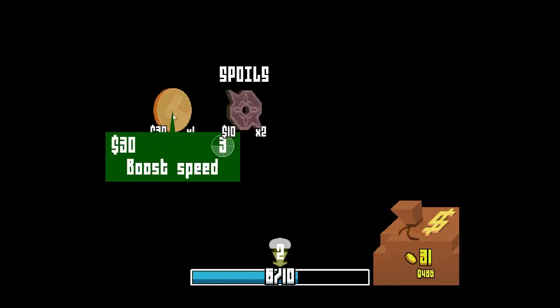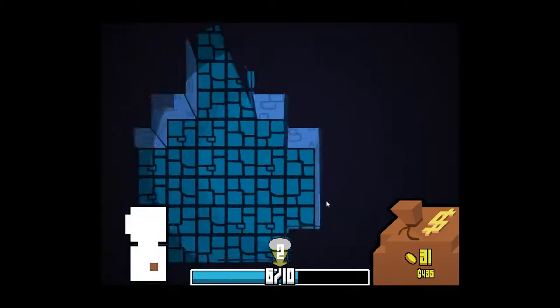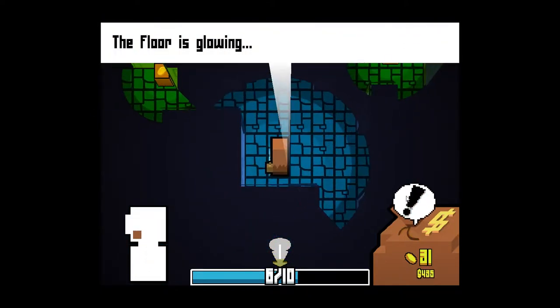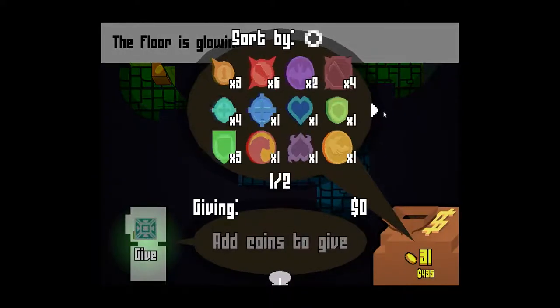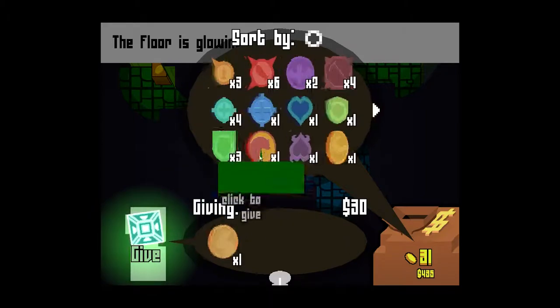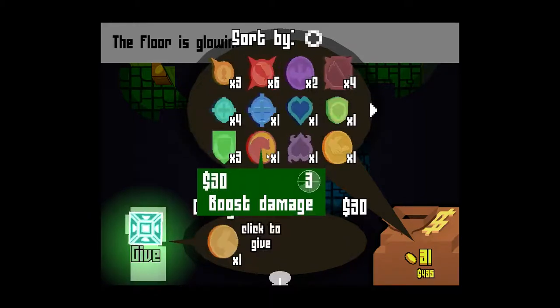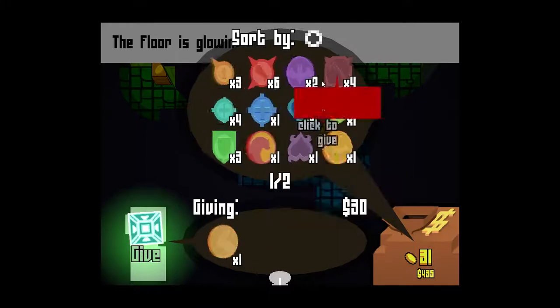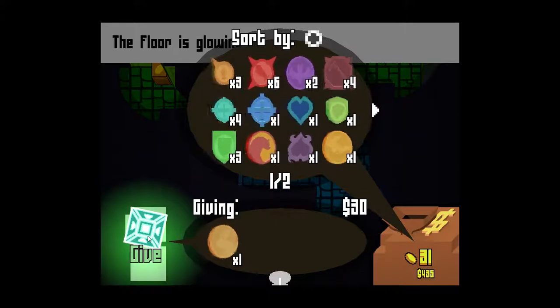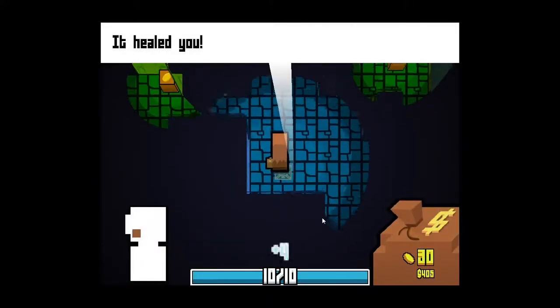Then we have a boost speed coin - I don't like this coin. Maybe when you get really good at this game you realize why it's useful, but the casting time on this is three and then it just makes me faster - it seems like it's not worth it. On this floor here, what you can do is actually throw coins into the floor. I'm gonna put some dumb stuff here - I don't want this boost speed. So we put in the boost speed coin for 30 bucks and then it healed me up all the way to full.